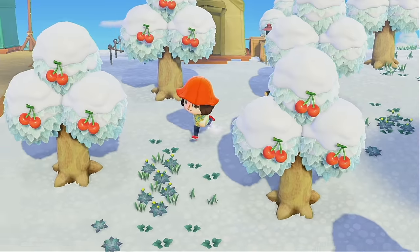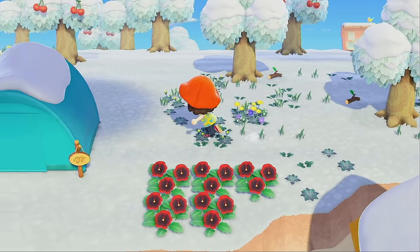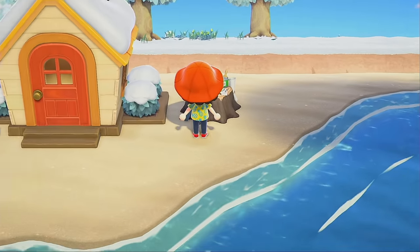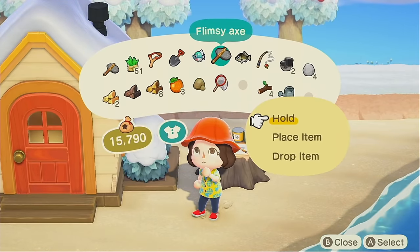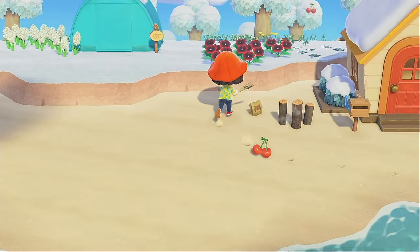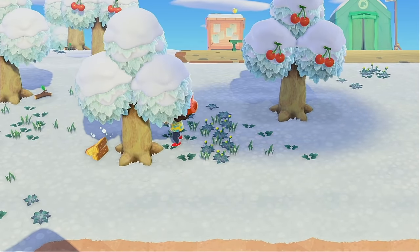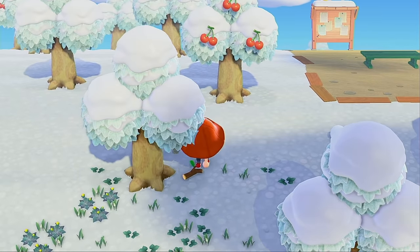We got a lot to do. First let's work on the island and then we can do our first villager hunt later. A lot of you guys told me you didn't need the vaulting pole right away — if you buy the swimsuit from Timmy and Tommy in the shop, you're able to get to parts of your island you wouldn't normally reach. That's a tip! I just got the vaulting pole so we're good, but on your first day, if you want to explore more, just buy the swimsuit from Timmy and Tommy.